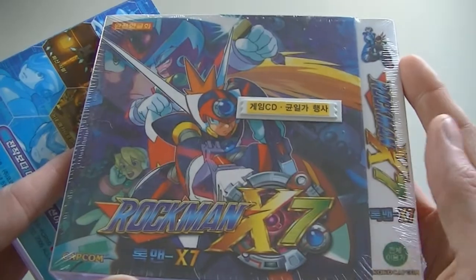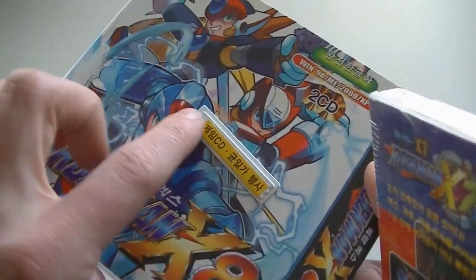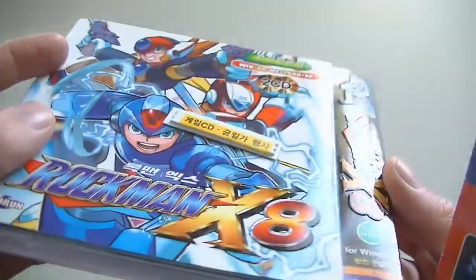Same goes for Rockman X7. As you can see, these magnetic protectors are really hard to get off — I tried gently peeling it off but I don't want to ruin the box, so I'm just letting it stay on there.